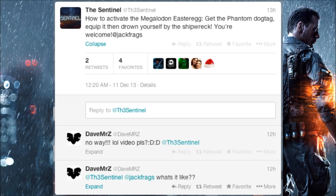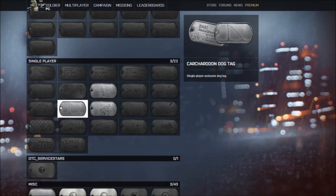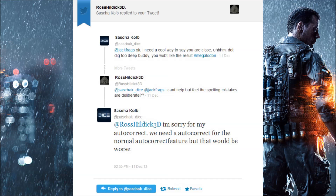He says to activate it, you need to get the Phantom Dog Tag, equip it, and drown yourself by the shipwreck. He says he won't upload a video because he's busy with schoolwork, which may be true. But I don't think what he's saying is right, because I checked all the stats for Alex Green — the person who in the video said there's a very big Easter egg — and he hasn't even unlocked the Phantom Prospect assignment or dog tag. What he does have unlocked is the Carcadon dog tag, which is the scientific name for a Megalodon. He also only plays Conquest and Rush a lot, so I'm guessing if it was anywhere, it would be on there. That's why I don't think what Sentinel said is real.